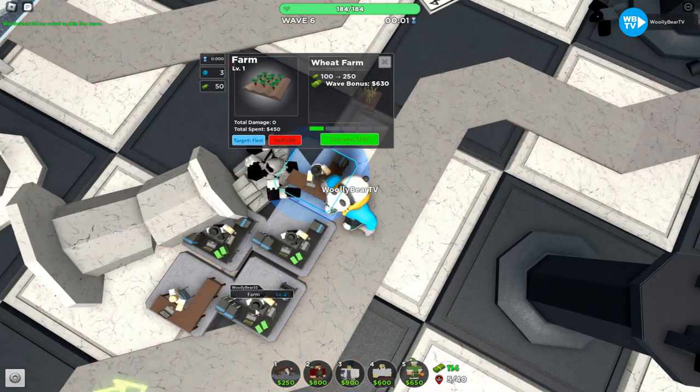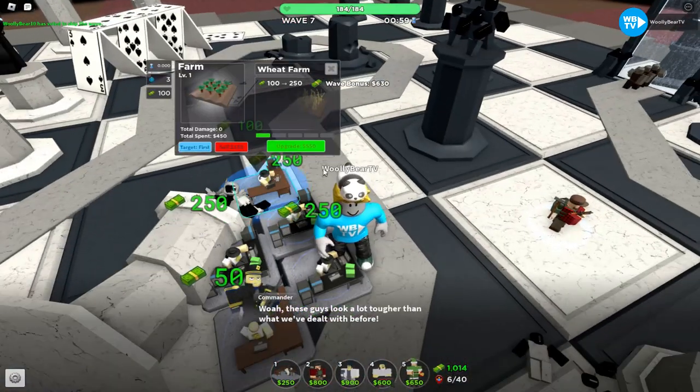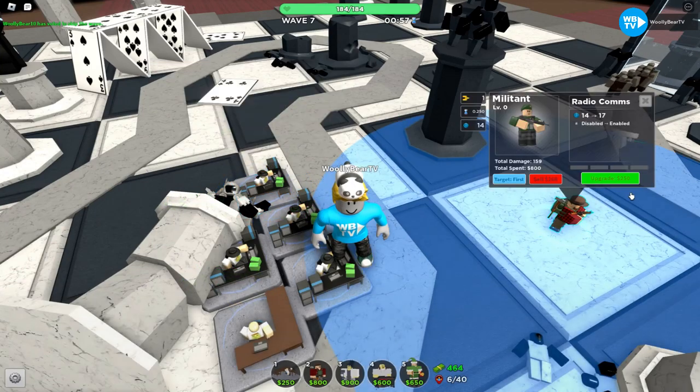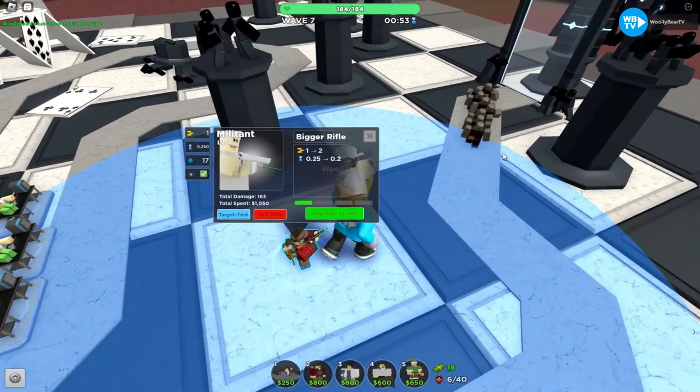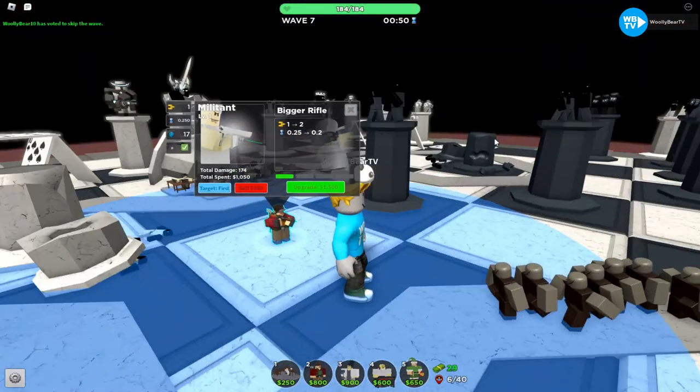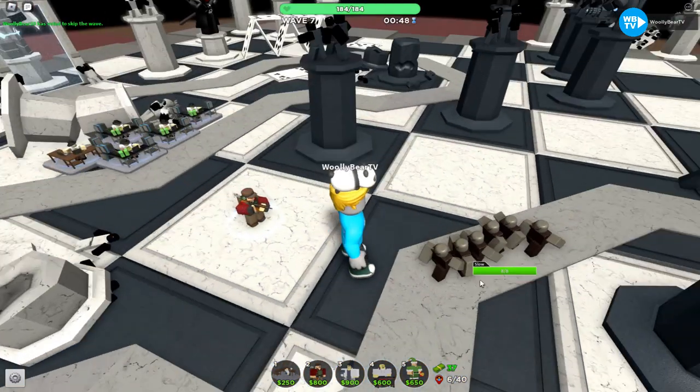Now we're just going to keep placing down farms. We upgrade one farm to level 2, and then we upgrade this Militant up to level 1. By the way, Militant only has four levels, but they get really powerful once you reach max level.